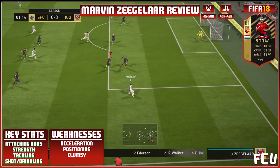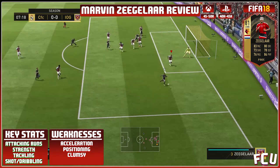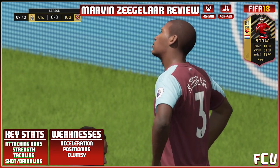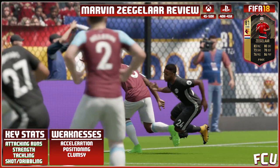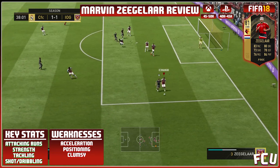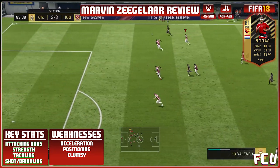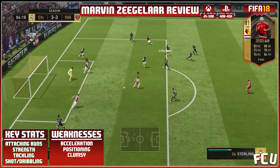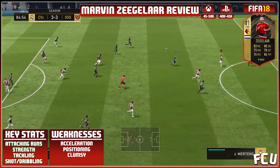Now let's get to the negatives. He didn't have very many, but the ones he did have were pretty big downfalls. The first thing I noticed was he was kind of clumsy — here's a good example where he just barges into Sterling as he's taking it in, when he could have just shielded it and won the ball back, and they actually get a pen for that. The other two downfalls are his acceleration, which is just really bad — as you can see, just getting outpaced. And also his cost was kind of pricey; 50k for a card like this is just way too much when you can get an Ashley Young or Luke Shaw for much less.